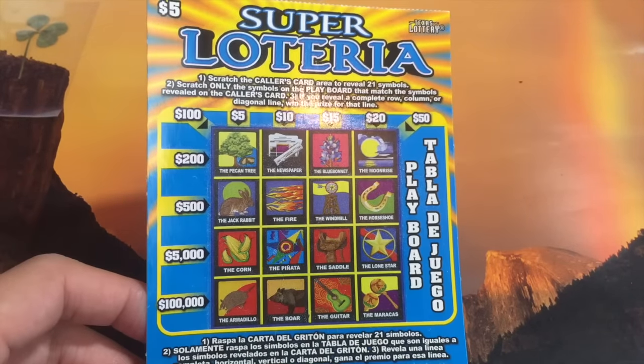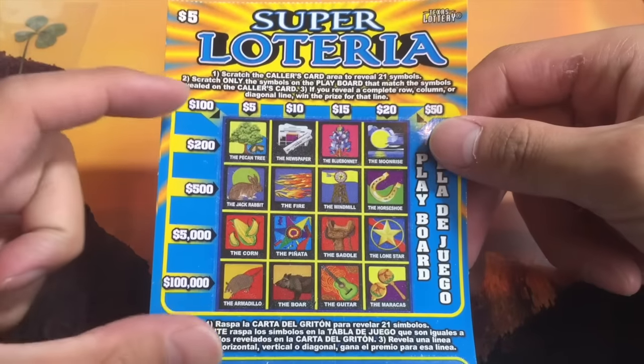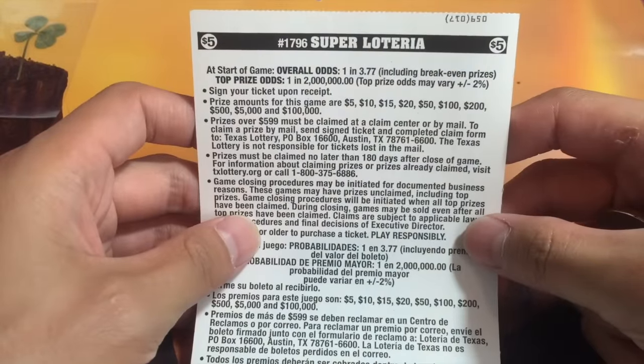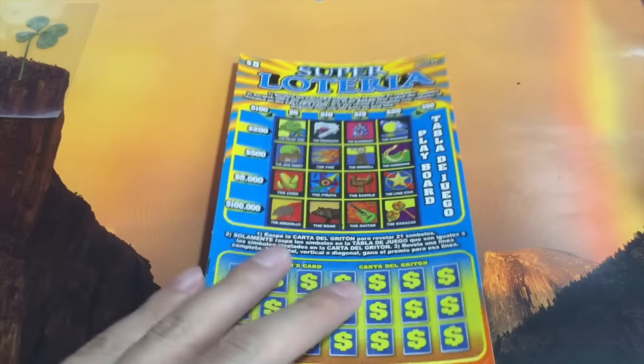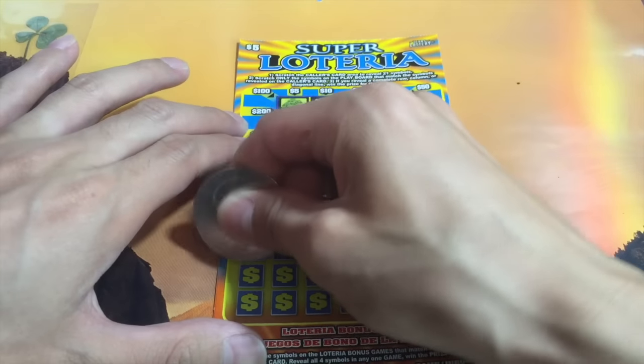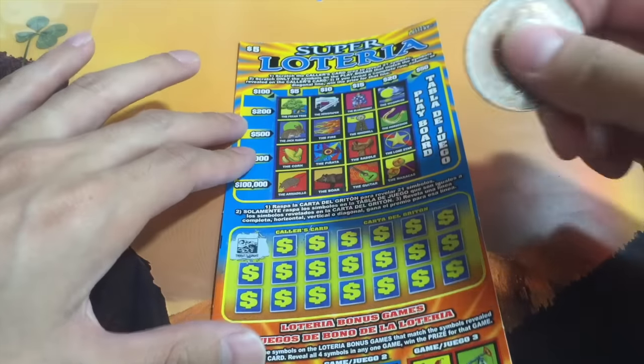I do like the California Loteria Scratcher, but it's really just this part right here. What are the odds on this game? Overall odds: 1 in 3.77. This is the first time I am ever playing a Texas Lottery Scratcher, so I'm very excited. Let's see what we got here.